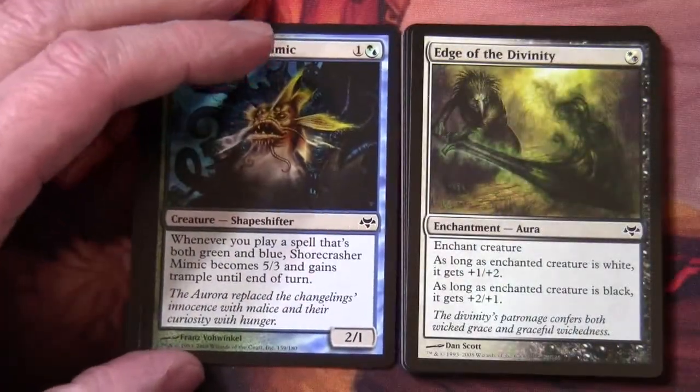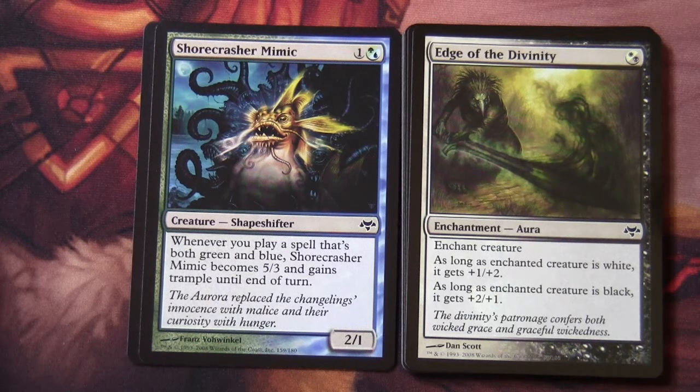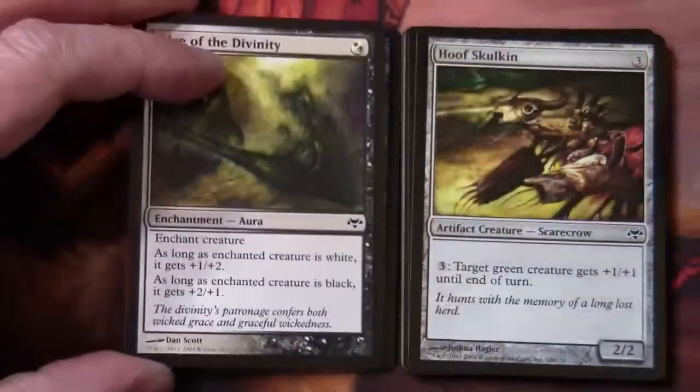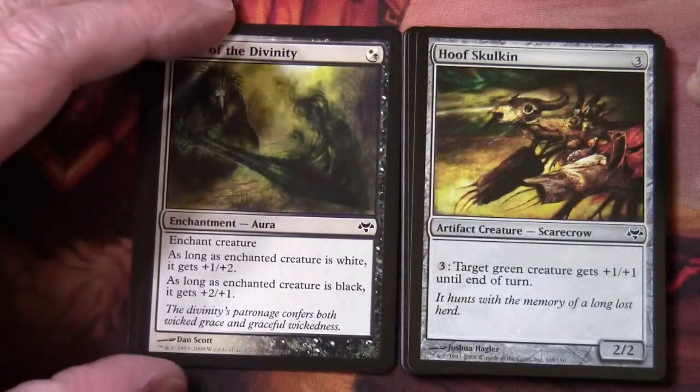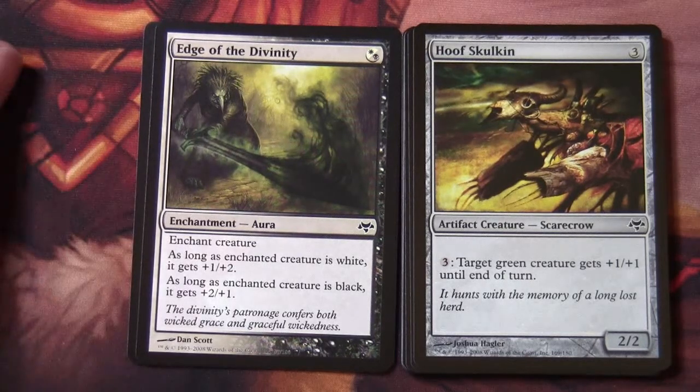Here we have Edge of the Divinity, which also cares about the colour of the cards you're enchanting. This is the white-black card, part of a cycle. It enchants a creature: as long as the enchanted creature is white, it gets +1/+1, and as long as it's black, it gets +2/+1. In the cycle of Skulkins in the set, this is Hoof Skulkin — for this one, target green creature gets +1/+1 until end of turn.